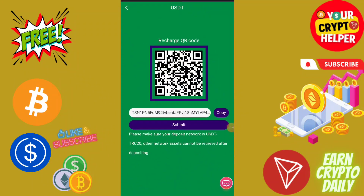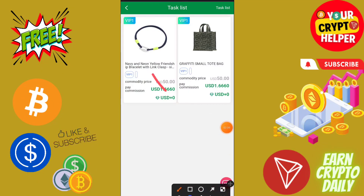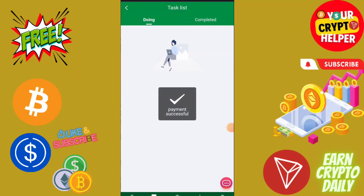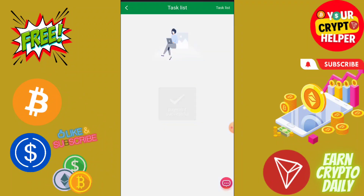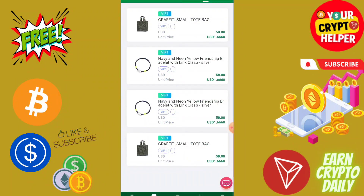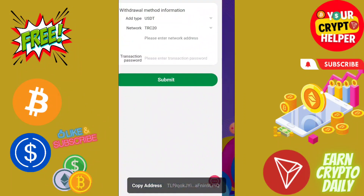Copy the QR code, go to submit, then click on VIP 1 to do tasks one and two. Click here and click submit, then click again and submit. I have completed four tasks today, so I can earn 6.66 USDT.